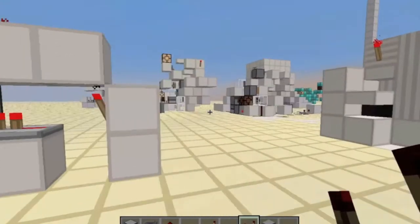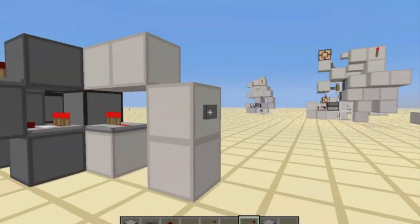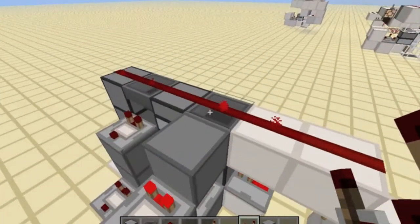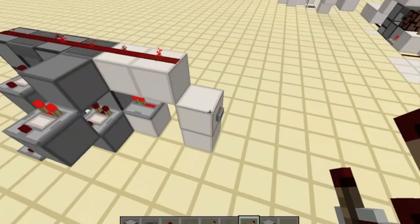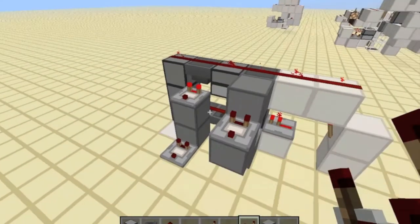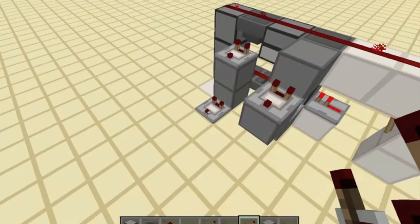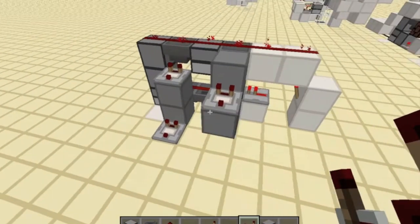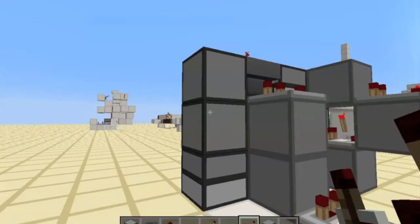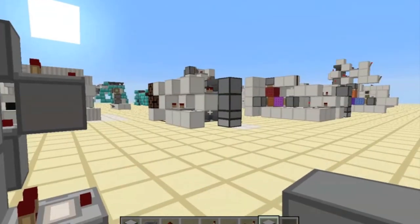Now, as you see, when we press this button, the item travels up to here and turns on this comparator. And if we keep doing that, all the comparators will light up in sequence, and that will be good. Sorry, made a mistake - it actually goes to here, I think.